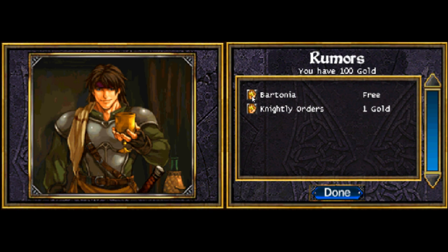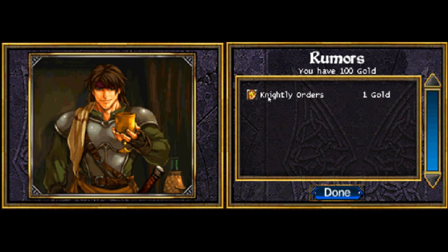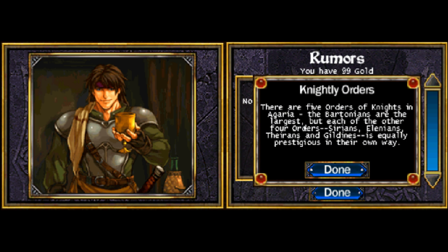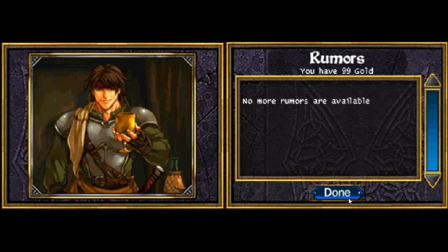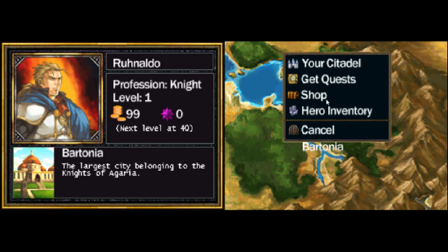I'm going to start talking about stuff in general. Bartonia is the largest of the citadels in the Argarian Empire. Many nobles and squires are sent here to train as part of their education. There are five orders of knights in Argaria: the Bartonians are the largest, but the other four orders — Assyrians, Elenians, Therians, and Guildings — are equally prestigious in their own way. Generally, you just come there, spend a little money, get rumors and lore.